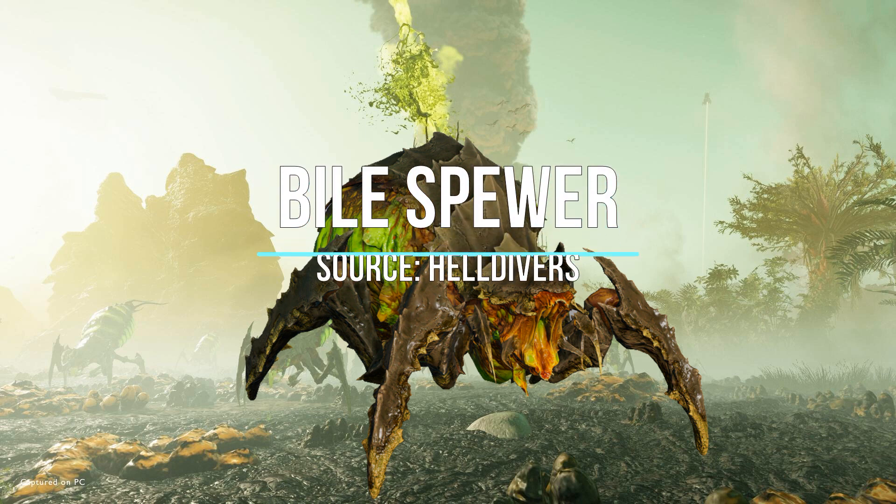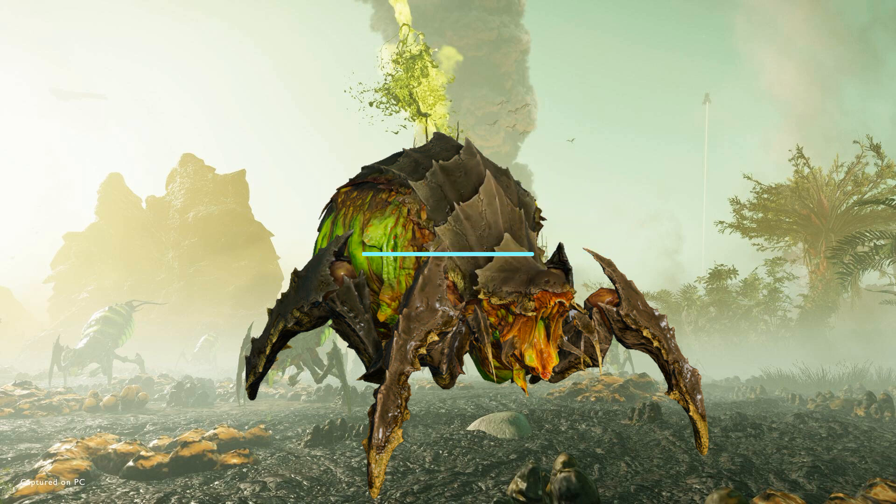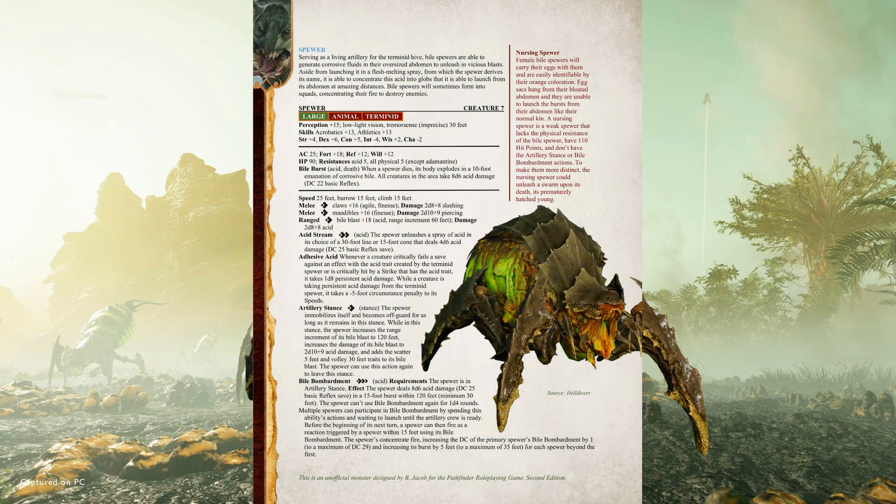A few weeks ago I built the Terminant Charger, and enough of you liked it that I decided to expand on my catalogue of these creeping caustic critters. When I posted the Charger, I did receive a suggestion for the Spewer as the next Terminant to build, and after some initial confusion with the Spitter, I managed to pull it all together. I still haven't played Helldivers and probably never will, so I turned to the Monster Monday Discord to figure out its level, and they helped me settle on level 7 for what I have called the Terminant Spewer.